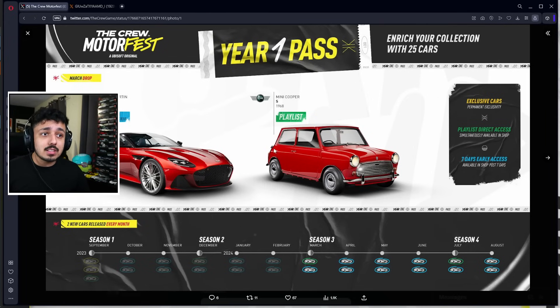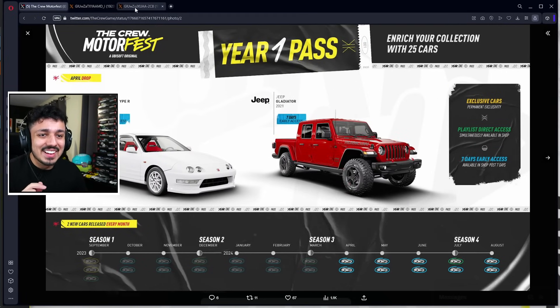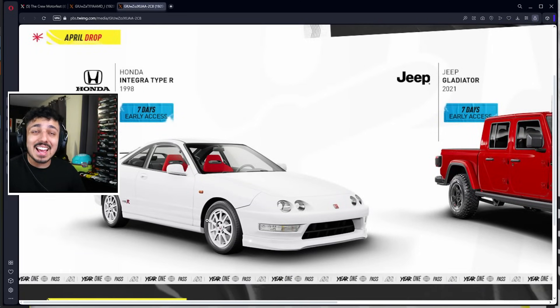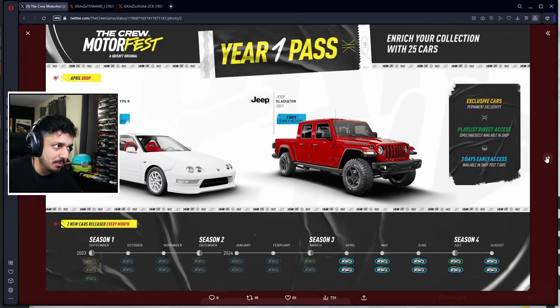The DBS looks all right — hopefully it has good customization. Then we get the April drop: first and foremost the Jeep Gladiator, which we've seen in the trailer, with seven days early access, and then the Acura Integra, which we also saw in a trailer. We're getting the Integra confirmed.